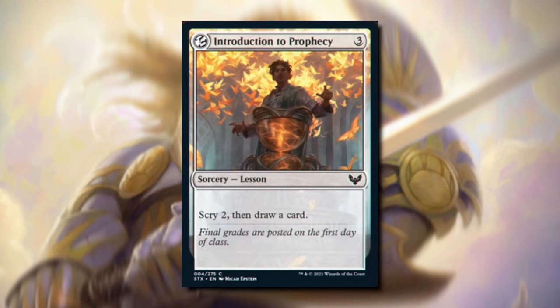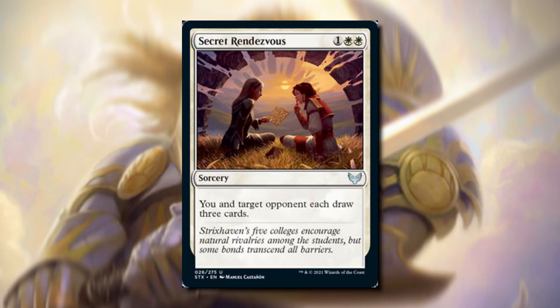Introduction to Prophecy — this is one of the new cards from Strixhaven. It's a sorcery and a lesson. We can scry two, then draw a card, so for three mana that's actually really sweet, especially for white because card draw isn't really a thing. Secret Rendezvous — for three mana, us and another opponent are going to draw three cards. It's at sorcery speed, so it's going to have to be on our turn. Maybe this card can help us with some politics with our opponents — 'I'll let you draw three, but you can't hit me next turn.'